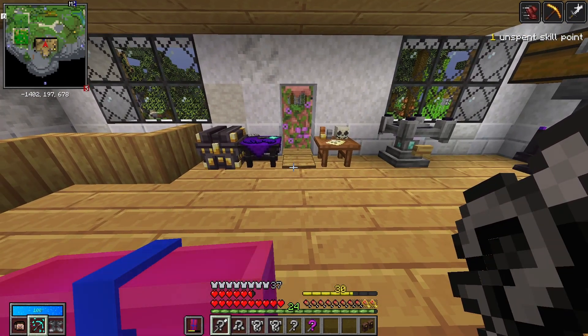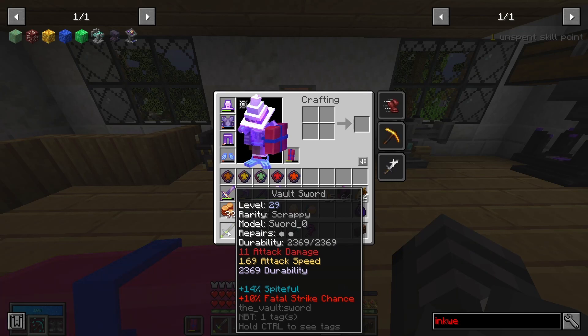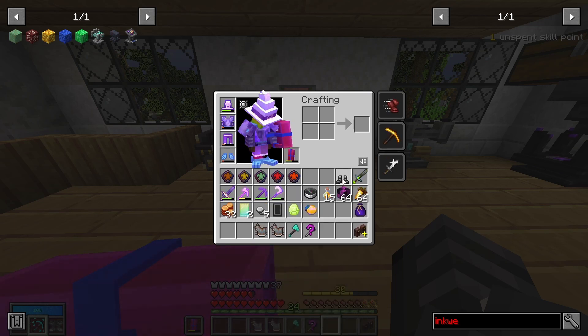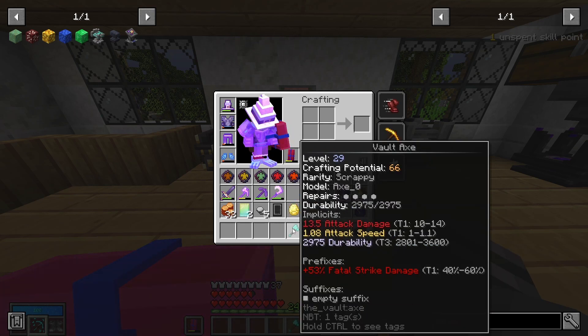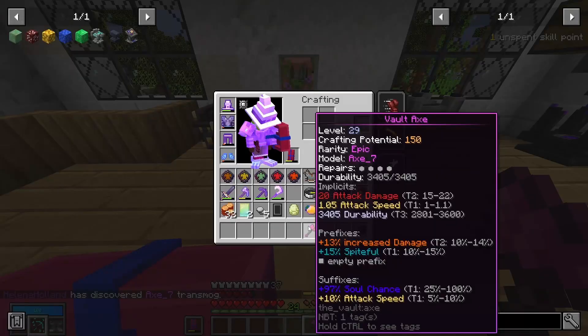We'll just roll all the scrappies first. I think 11 attack damage is probably scrap. Six armor plus two armor isn't bad, but I think I have backups that are better. Seven armor's nice and it's got two pretty good modifiers, but I'll check it against my spares. Also not too bad, although I think this one's probably a better one to run with. And 13.5 attack damage isn't great. What about the epic plus? Ooh, 20 attack damage, not bad. There could be something in this, but like I've said before, axes aren't really my thing, so I'm not sure if I'll go with it.